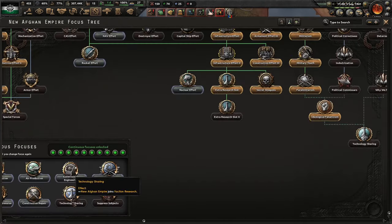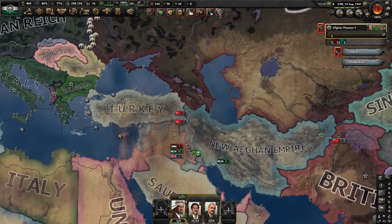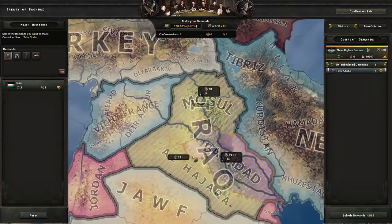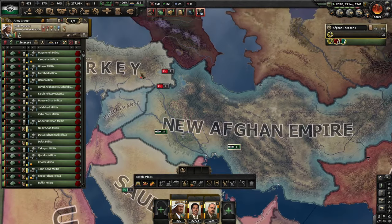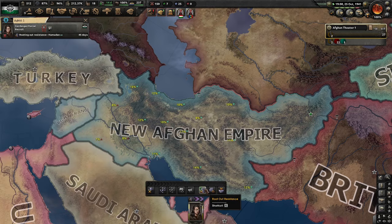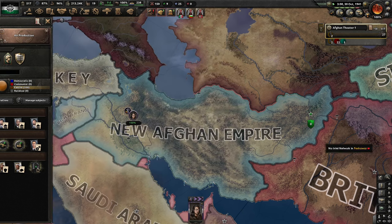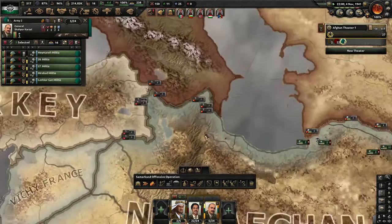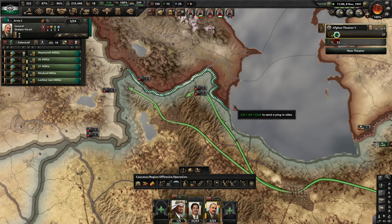The US joining so early — that was very concerning. We're time-lapsing the Iraq war because it shouldn't take long at all — just let the AI do the work, we have an absolutely insane trained army from the Iran war. We are on air production — do not ask why, we are not producing any planes, that was a mistake. We're actually going to justify on the Soviet Union ourselves. The Soviet Union is influencing our politics, which means we're now having communist support.